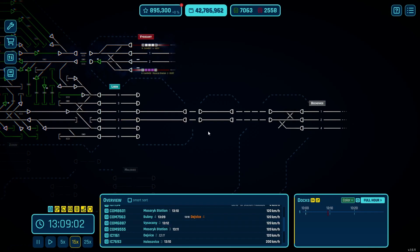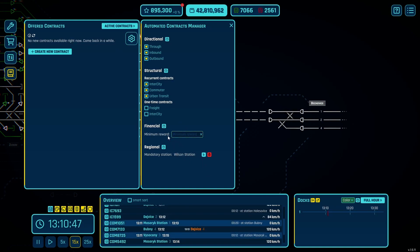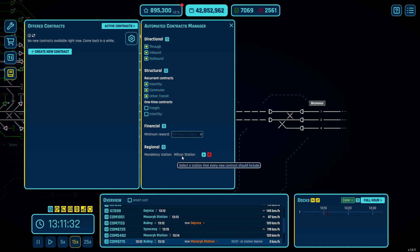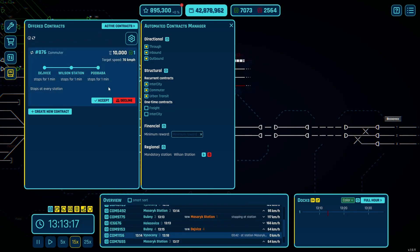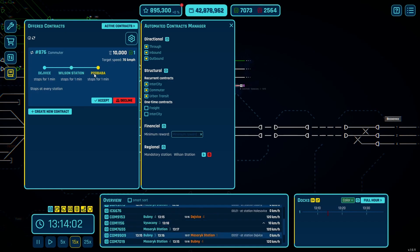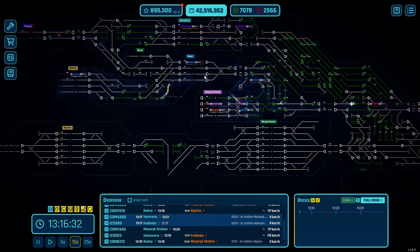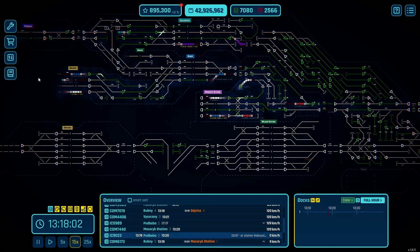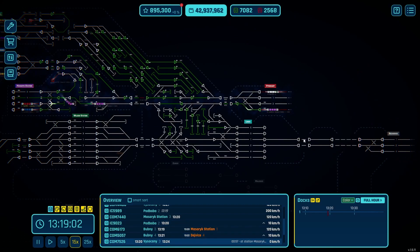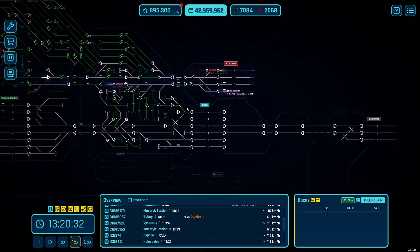The episode after this one we will start looking at contracts. I've set the contract section to include the mandatory station of Wilson Station, so we can get some contracts through and get an idea of what we're working with. We've got a commuter from Davies to Wilson to Podbaba for 10k — probably not really worth it. That's a long distance for a commuter train to travel. Davies all the way to Wilson and then back up — it seems a bit convoluted and long, so we're not going to do that one.